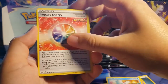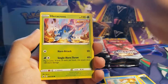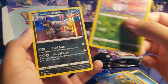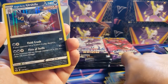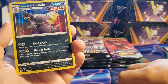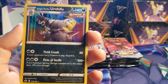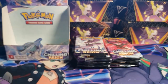Water Energy, Old Cemetery, Impact Energy, Porygon 2, Ralts, Heracross, Castform Sunny Form, Spheal, Hatenna, Steeny reverse, and a Single Strike Urshifu. We got the Rapid Strike in Tuesday's video and the Single Strike in today's video. The Rapid Strike one looks way better in my opinion.